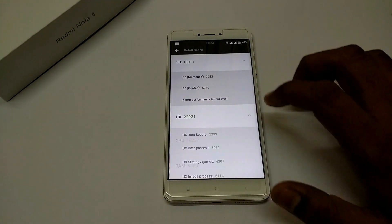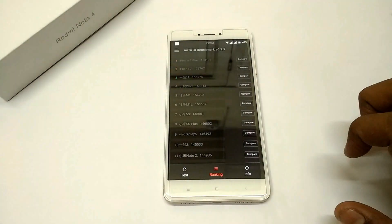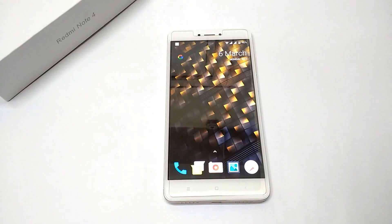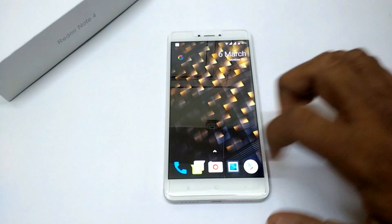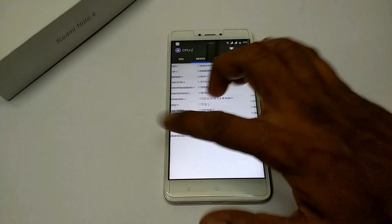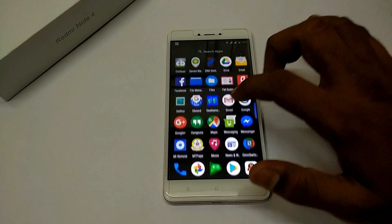Now let's have a look at some benchmark scores: 60,539 on AnTuTu. Here's a look at the detailed scores. We also had a few runs on Geekbench — the scores were almost the same as you would get on any MIUI ROM or stock ROM. If you have a closer look at the temperatures, the CPU temperature shows the phone is not overheating even after a few benchmark runs. This clearly signifies that the ROM is pretty stable and it's definitely ready for daily use.